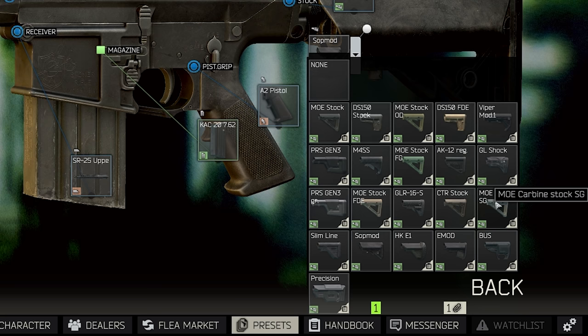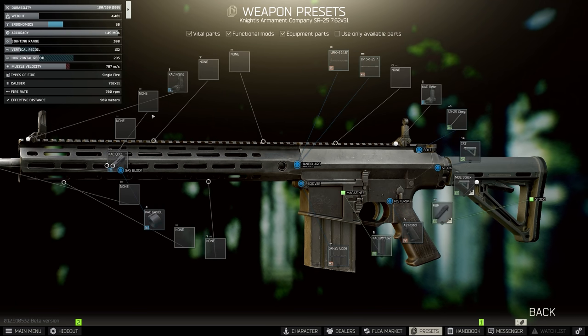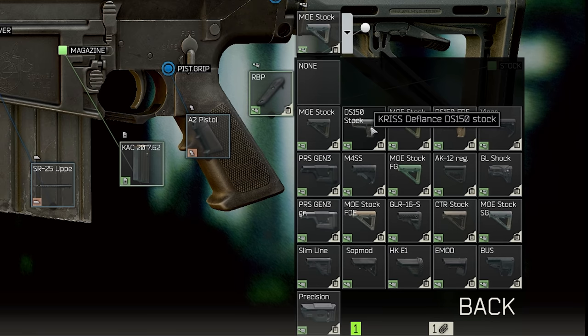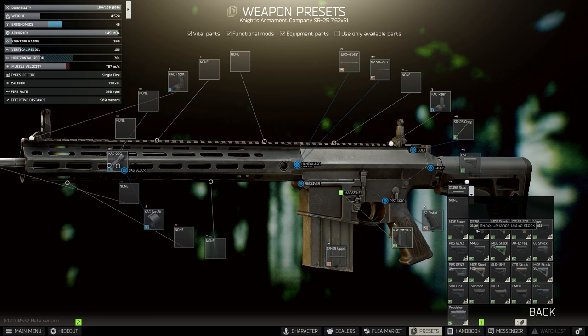If you really want the best out of this gun, you might end up buying the MOE carbine stock. You can actually get the FDE or the green variant for a really good price. If you slap a butt pad on that, it's actually one of the best in slot stocks at the moment. But in terms of budget, it's actually not that cheap, so we are going to be choosing the Chris Defiant stock here today, for about 10,000 rubles on the flea.